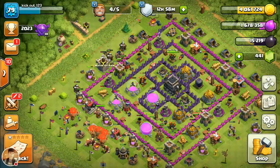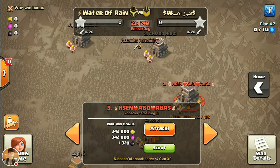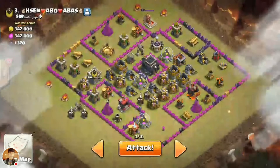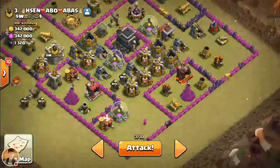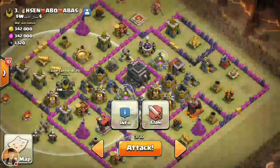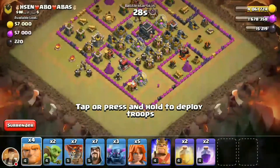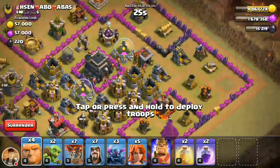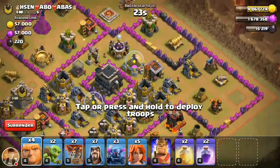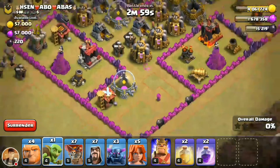So that was the single player attack. Now I will show you how to attack in a war. This is my opponent's base. I will be attacking this base. You must make sure that your troops, spells, and heroes are ready. Before attacking, make sure you are planning your spell usage carefully.